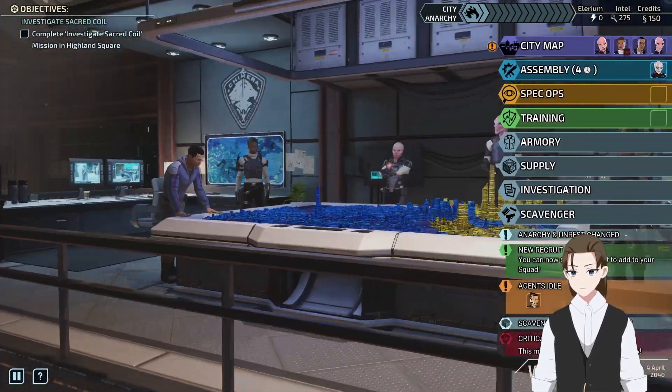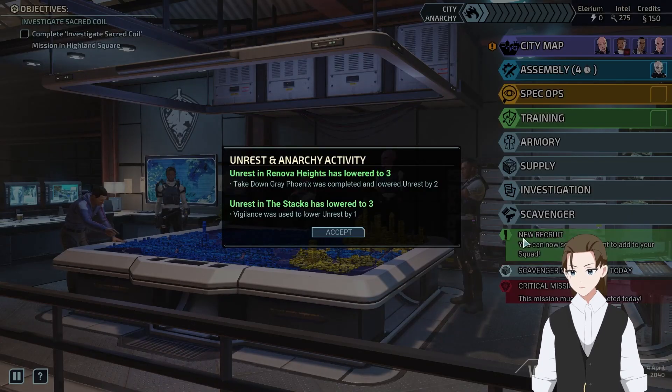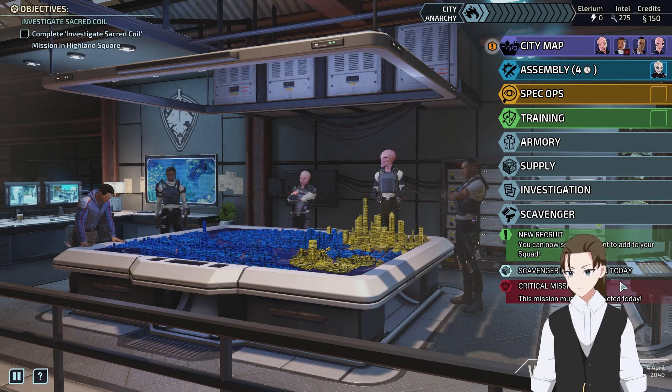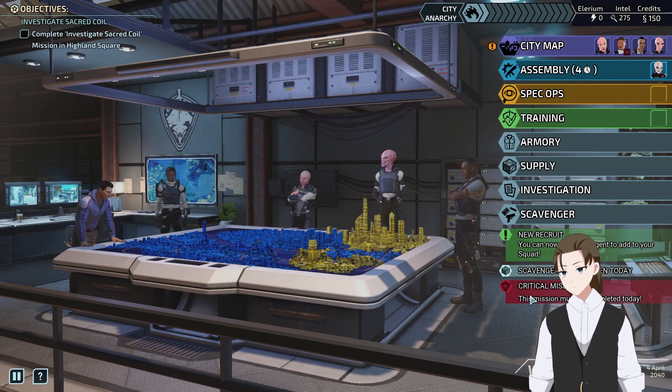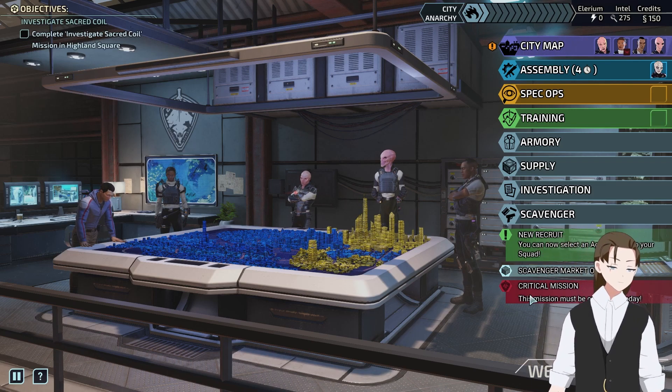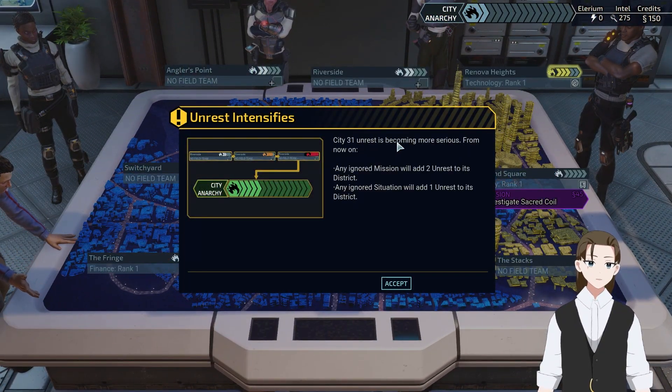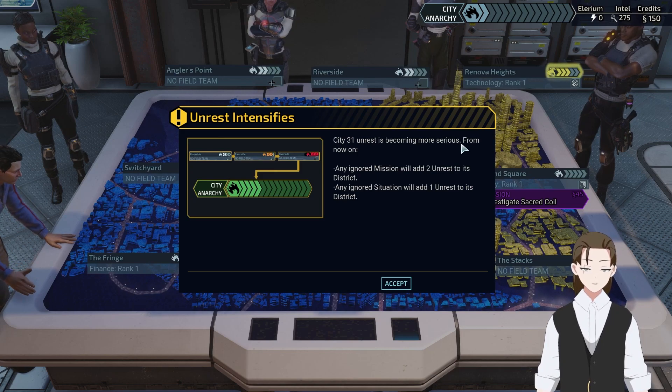That's complete. Anarchy down to one - non-decently-handled situation, by the way. Oh yeah, critical mission. Unrest intensifies - City 31 unrest is becoming more serious. Why am I getting this now?